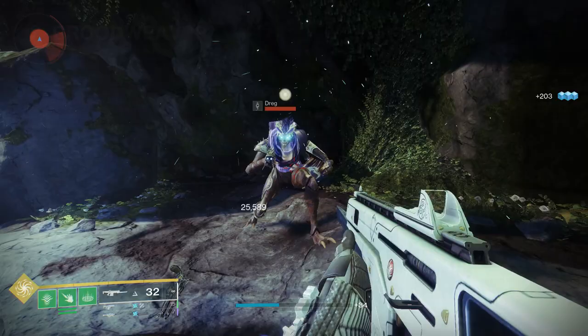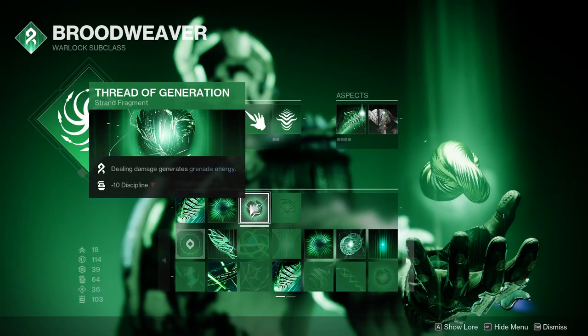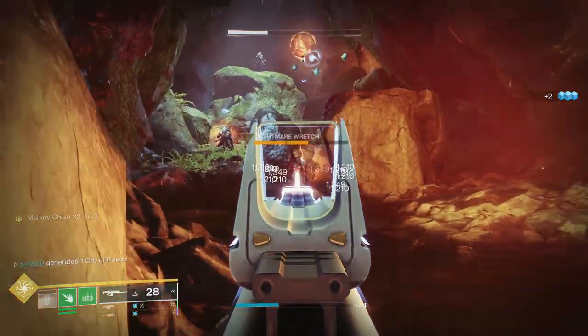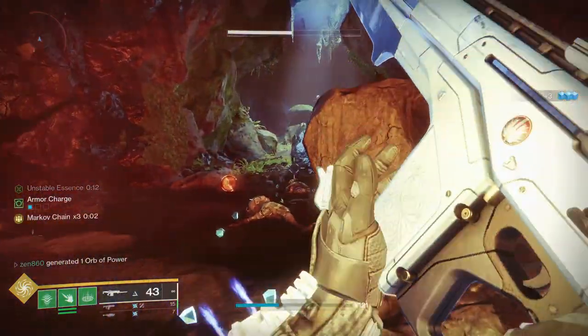Our grenade will of course be Threadling Grenade to spawn even more threadlings on the field. Next we're taking the fragment Thread of Finality, which creates even more threadlings when we finish a target. Our last fragment is Thread of Generation, which gives grenade energy as we do damage to a target — this fragment prefers sustained damage over a strong burst, meaning Monte Carlo takes great advantage of it.